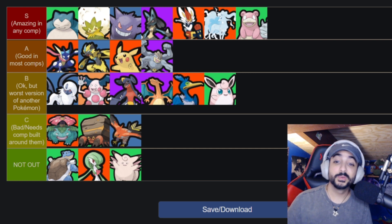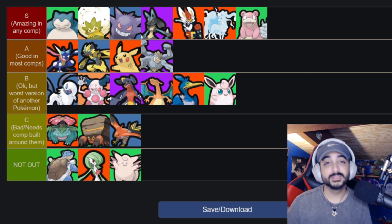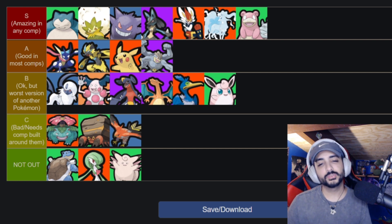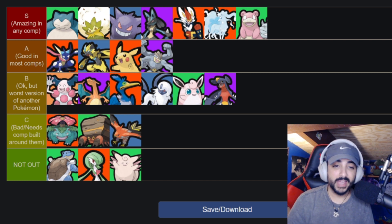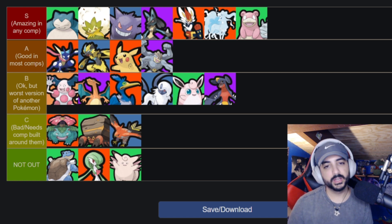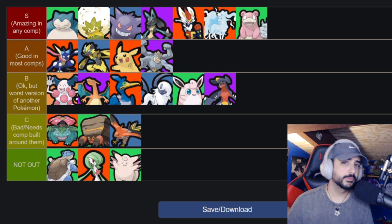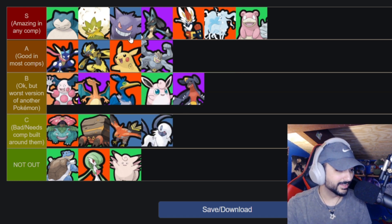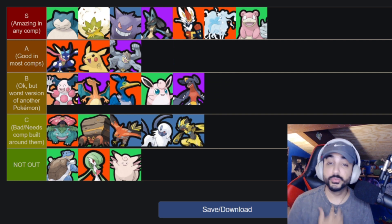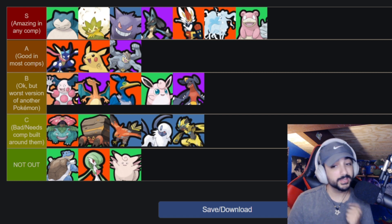That's the solo queue tier list. We'll probably need to redo it in a couple weeks once Gardevoir comes out and the meta solidifies more. Now switching to competitive five-man play — honestly the tier list is largely the same, except I'd move all speedsters down to C tier. In a fully stacked competitive environment, speedsters don't do a whole lot. Players are very aware of power spikes. The only speedster with any leeway is Gengar; everyone else drops to C tier.